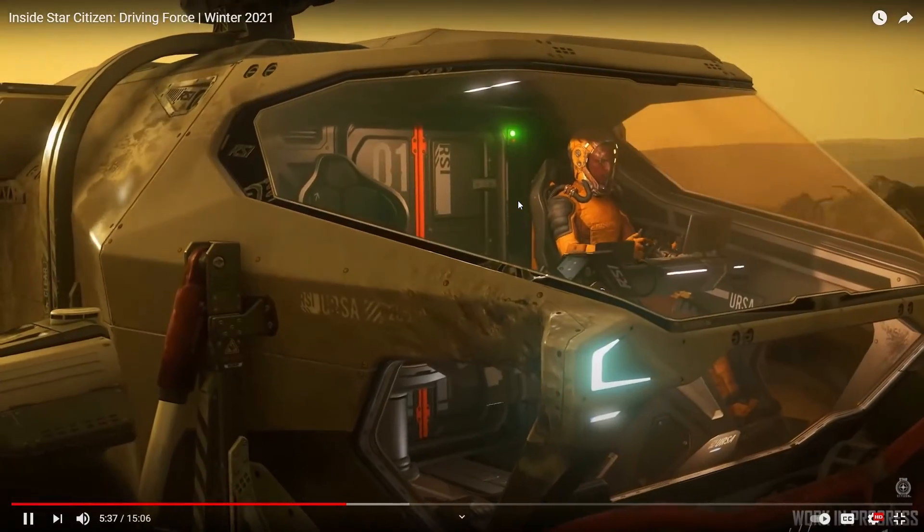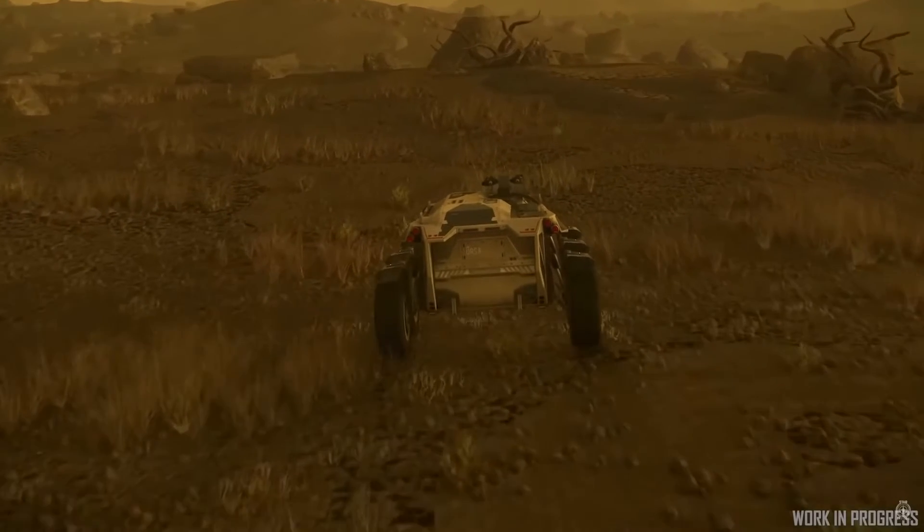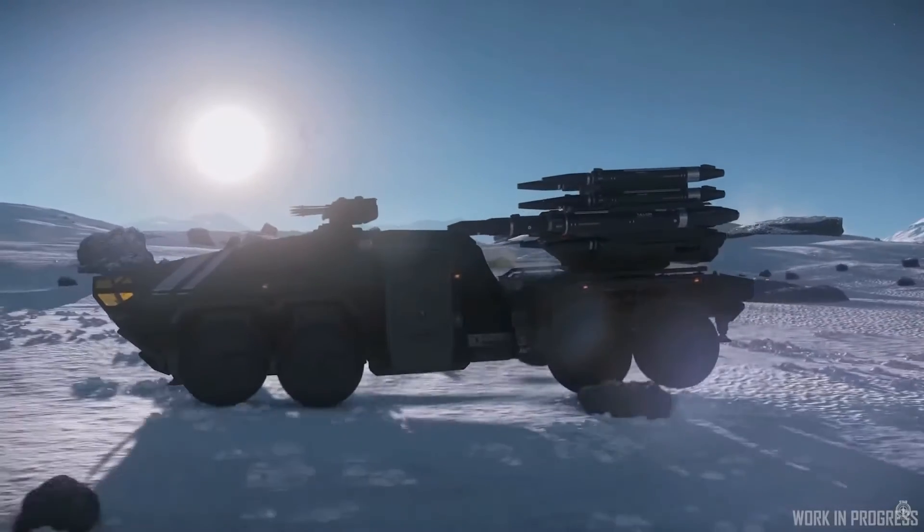They want the same feelings and emotions expressed with ground vehicles so that it feels right. A big part of the ground vehicle experience they want to improve is the lack of a HUD. They want to bring ground vehicles up to the same standards as ships in terms of all systems, then add missile operator mode UI. Someday they'll have coordinates and a compass on the HUD so you don't get lost on planets - he says he gets lost quite a lot after landing somewhere random and going for a drive.